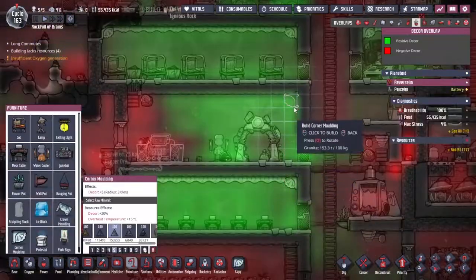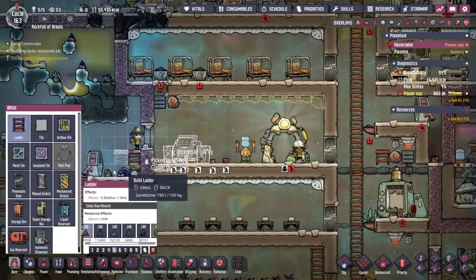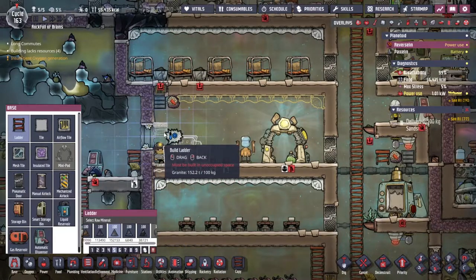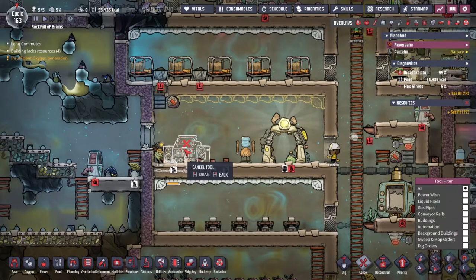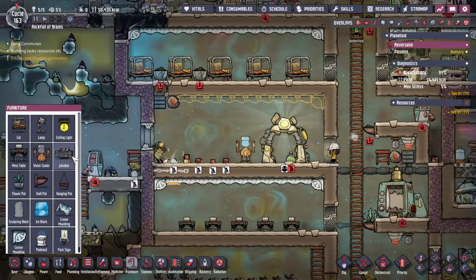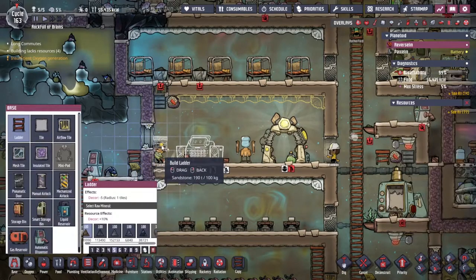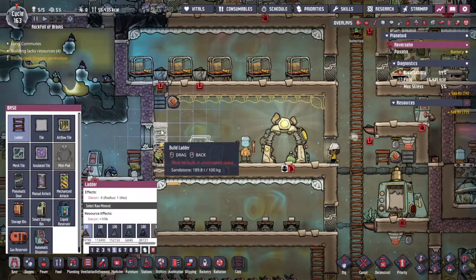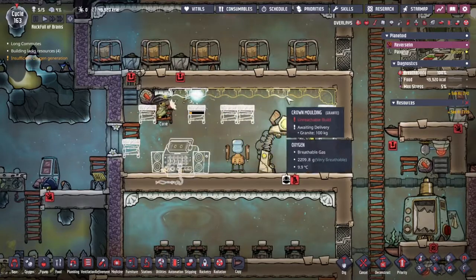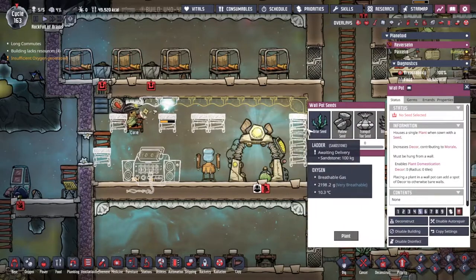Okay, I think we can do that. I'm going to start with a bunch of crown molding here. We can't go up the edge because the jukebox is a little bit too close, so I'm going to move it over one. This should now enable me to put some ladders down. Whilst Madame Curie is going around fixing this whole place up, I've noticed it's another auspicious day — we can get our briar seed and plant it down in this little wool pot here.